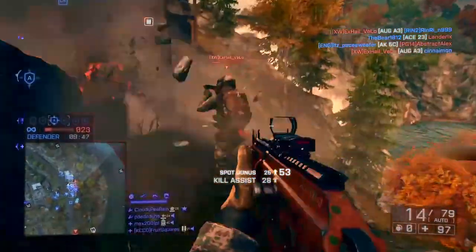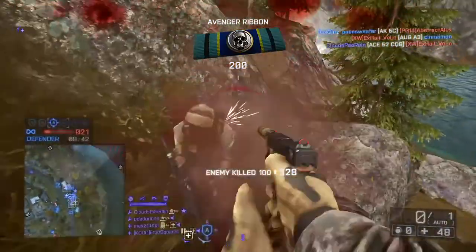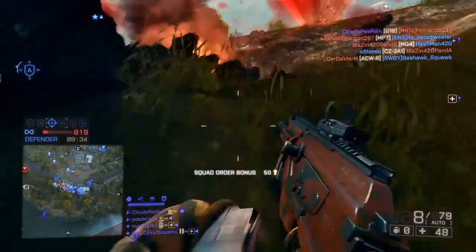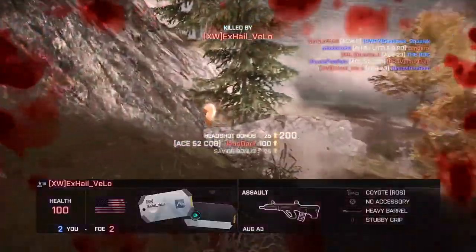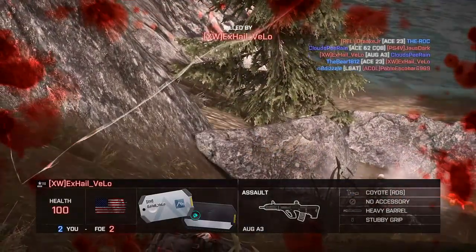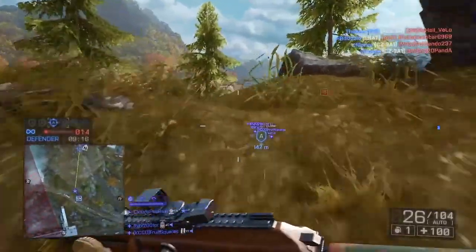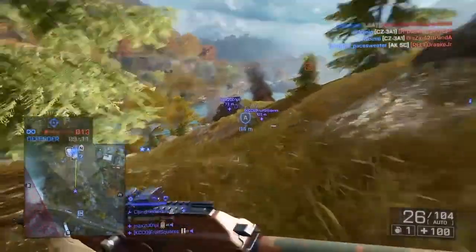The enemy team has flanked us. This entire Rush map has great flanking opportunities for the attackers — they can get right behind the MCOMs very easily. There's a beacon down near that tree — it's a good spot for a beacon. Unfortunately DD got taken out, but we've got them down to 13 tickets, so we're not in a horrible situation.